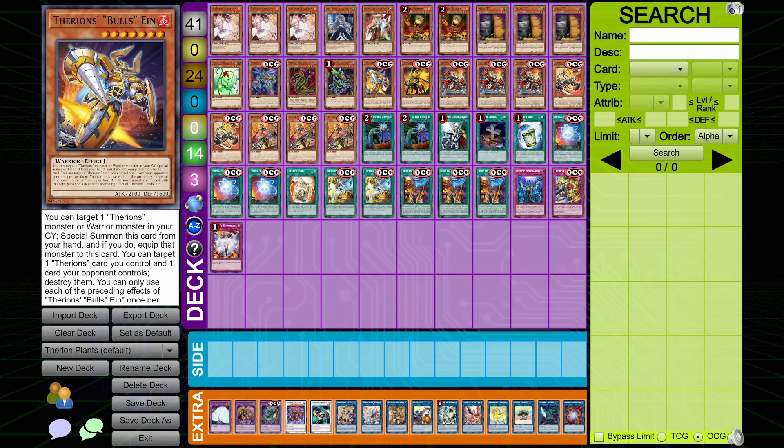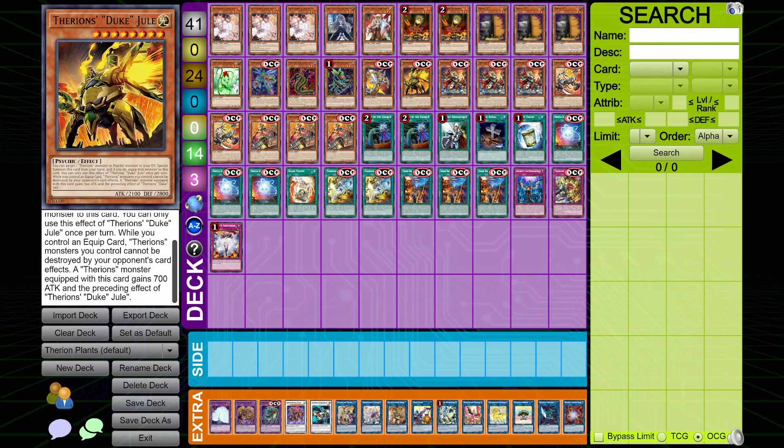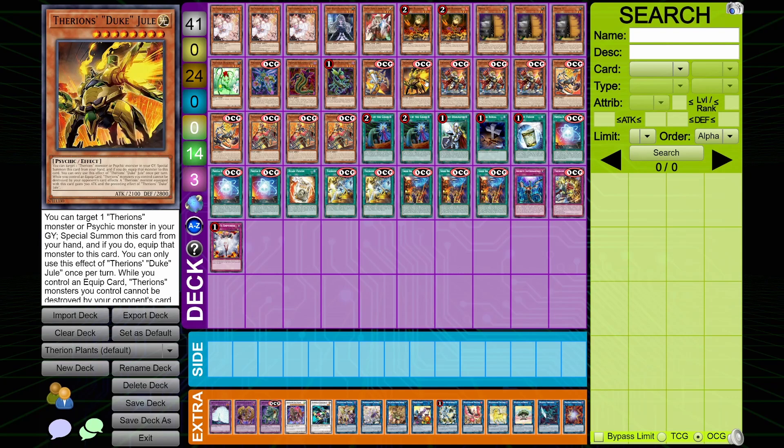We'll go with Bull next because Bull is significantly better. You can target one Therians monster or one Warrior monster in your graveyard, special summon this card, and if you do, equip that card. You can then target one Therians card you control and one card your opponent controls and destroy them both. It's not a quick effect, but it is still a pop — still a decent card, much better than Duke. Finally, Therians Duke Jewel is the worst one. It's a Psychic-type Therians. While you control an equipped Therians monster, your Therians monsters can't be destroyed by card effects, and an equipped Therians monster gains 700 attack. It's pretty much just protection.